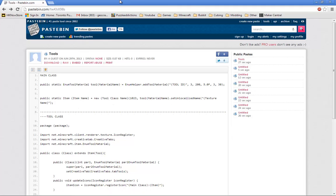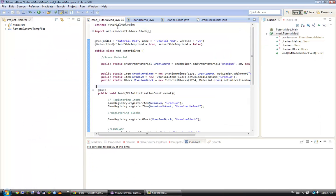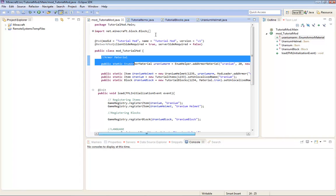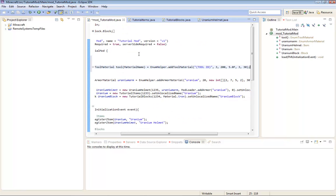First thing you want to do is go to the link in the description for Pastebin. You should get a bunch of code. So in the main class, just copy the first one - Public Static. Just copy it, and then go back to your Eclipse. In the last episode I taught you how to make armor, so I'm just going to do another one called Tools, Tool Material. I'm going to paste that.